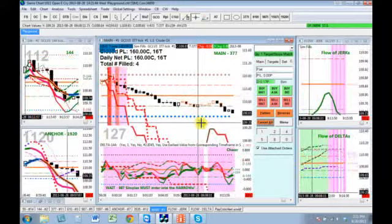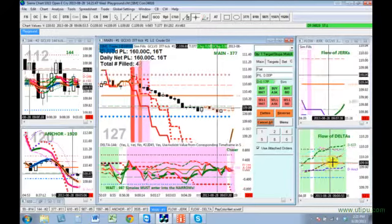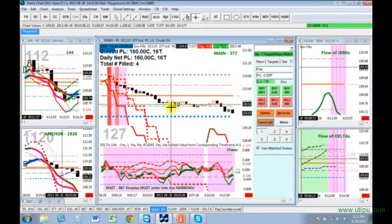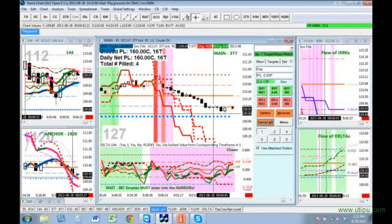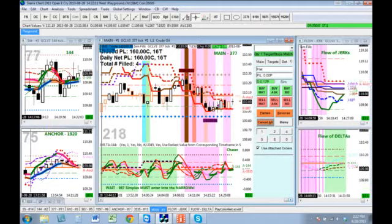A sustained downtrend in the flow of deltas is green. And the reverse for a sustained uptrend on the flow of deltas would be a speckling of red and green. Okay, that's it — four minutes. Take care. This is a wonderful system that God gave us. I love it. Blessings.